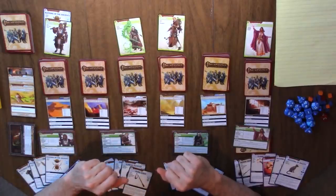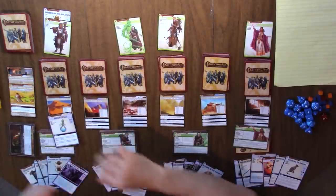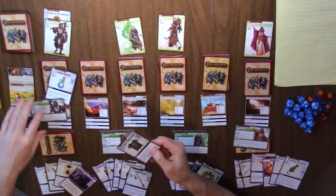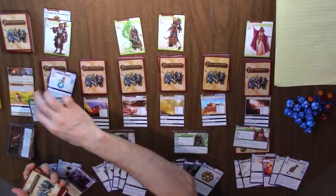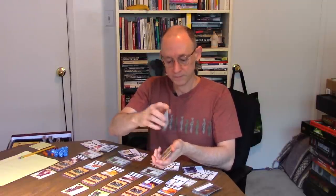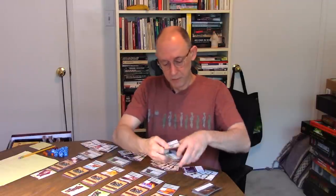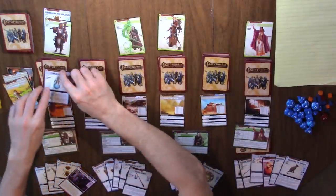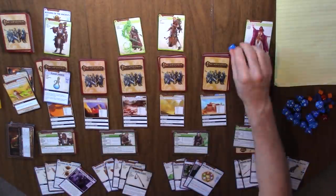So we have Drelm, a half-orc cleric — I did not know that orcs could be clerics. In the Shifting Dunes, the first thing you do at the start of your turn is shuffle any armors into your deck. It's not as bad as discarding them but it just means you won't get them that turn. The idea being in the Shifting Dunes it is way too hot to wear armor — you have to strip down to the bare essentials. Flash freeze to acquire: intelligence or craft of five. Drelm's intelligence is simply a d6. He does not get the flash freeze. It goes back into the box.